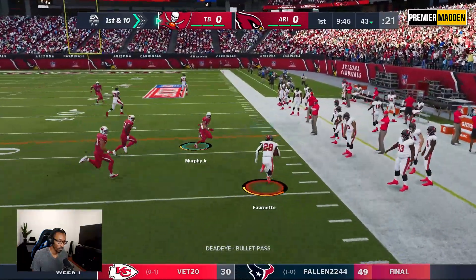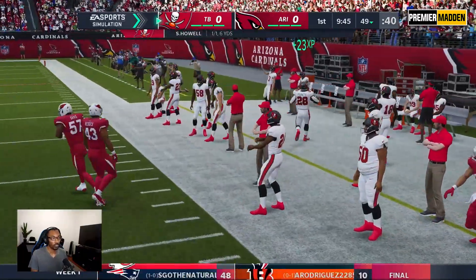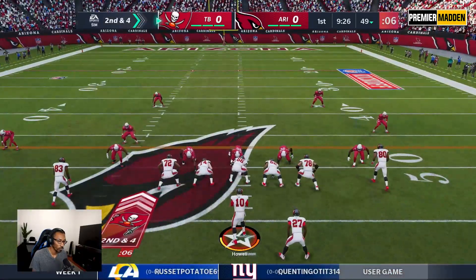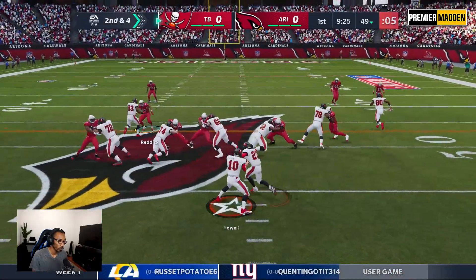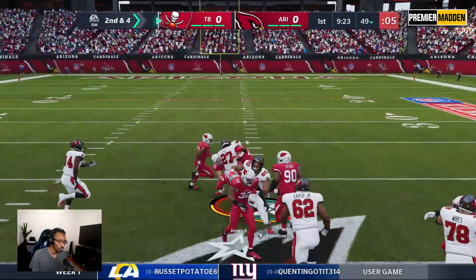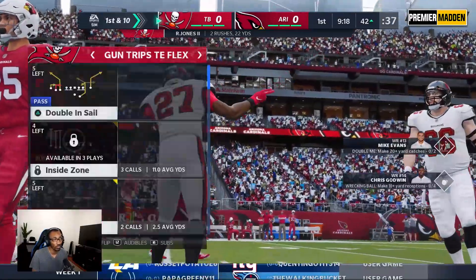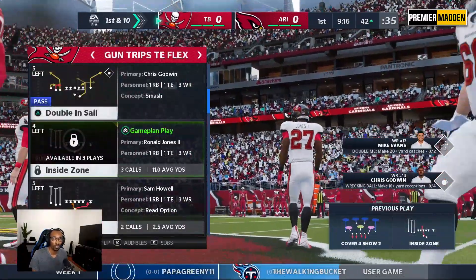Throw to Lenoir-Fort, he makes the catch. Noting that he likes to cut — second and four, let's see if we get some yards with Ronald Jones. There we go, good block! You typically don't see guys come back but OJ Howard did. Two carries, 22 yards already for Ronald Jones.